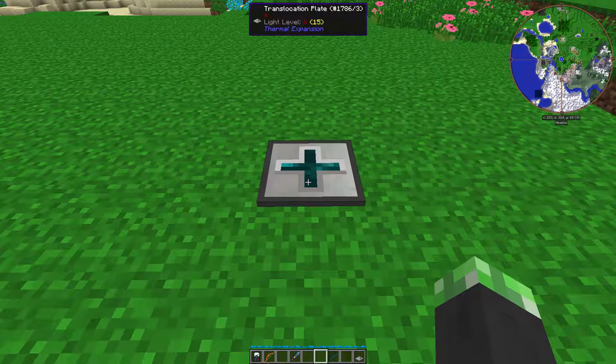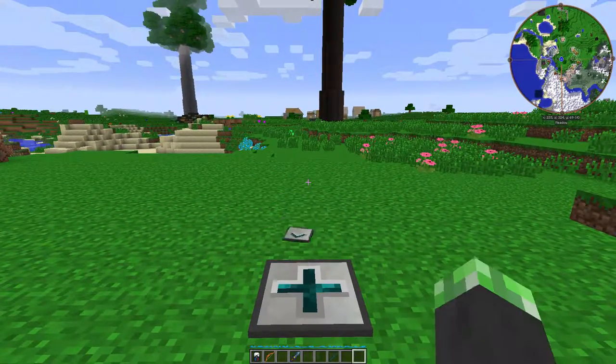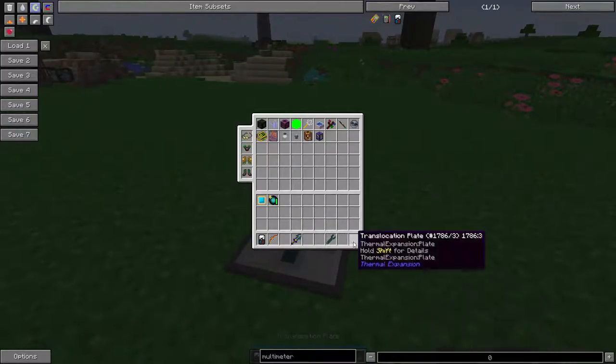This is mainly used for if you want to teleport entities around quickly — for base transportation, a wither farm, or some kind of mob farm. Just anything you want to use the translocation plate for to teleport. I'm pretty sure — let's test if it teleports items. It does teleport items. So, it teleports any entity.